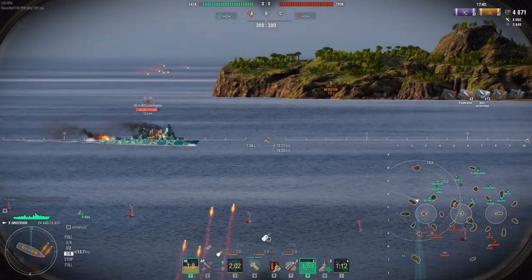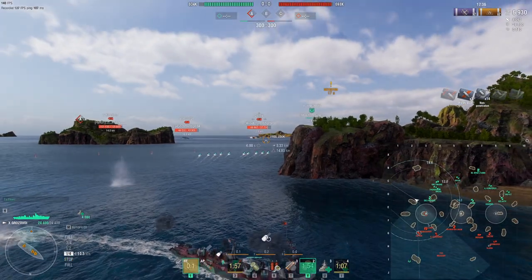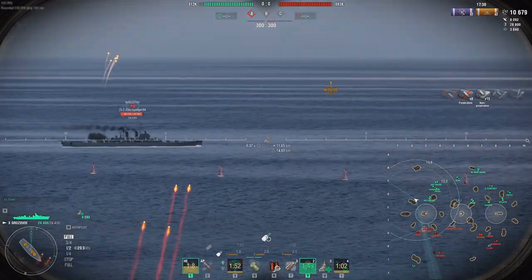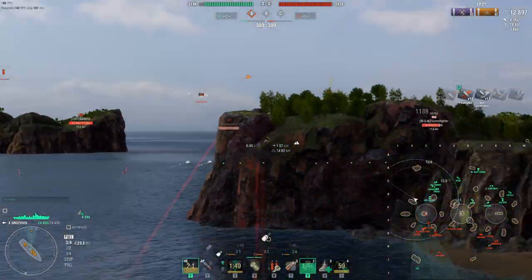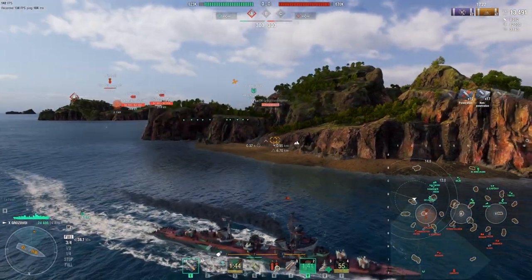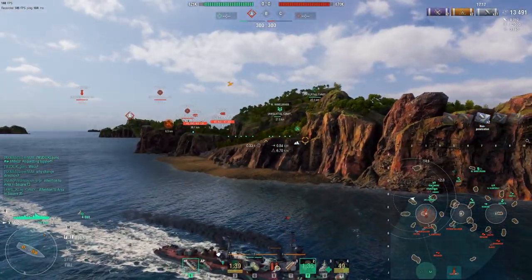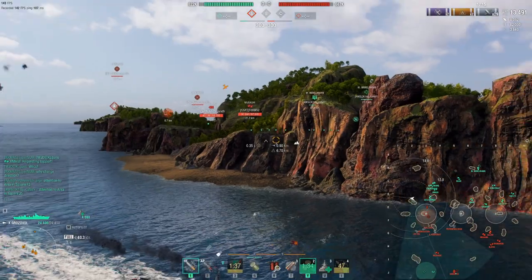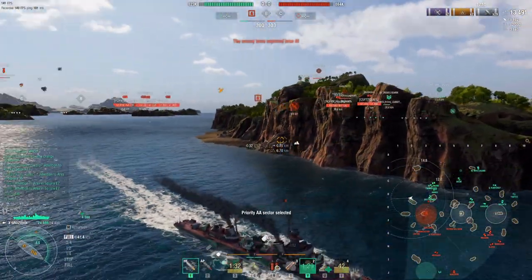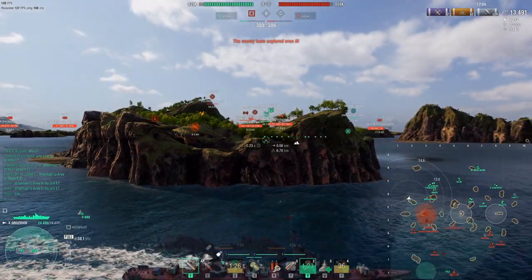I like to go wide on a flank and just keep the guns going. With AFT you get 14.8 km range, you have Russian ballistics, good fire chance, decent reload. As long as you maintain good range on people and don't get too close, you can pretty much farm for free. You're also pretty fast with speed boost — not as fast as a Downy or a Kaba or the French DDs, but fast enough to speed-juke pretty reliably.